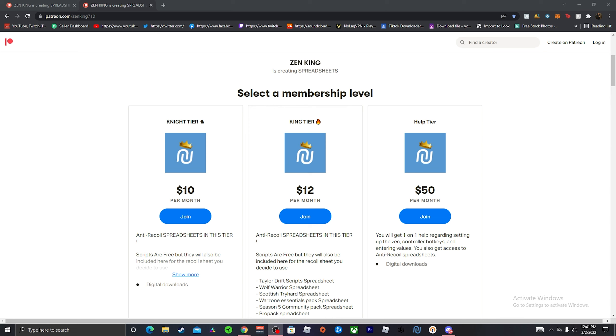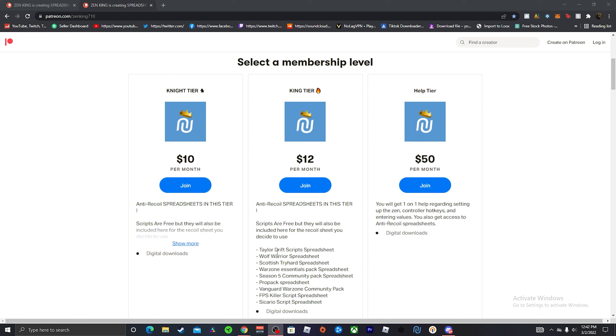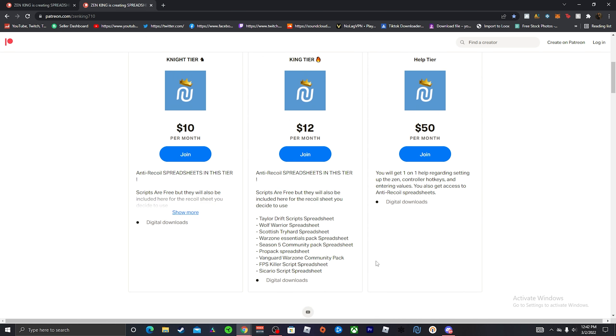If you guys are interested in joining the Patreon, we have our three tiers. Our Knight tier for $10 a month, our King tier for $12 a month, and our Help tier for $50 a month. The Knight tier and the King tier, you get access to all the anti-recoil values in the form of a spreadsheet for the packs and the scripts that you see here listed — all anti-recoil values for these scripts and packs.